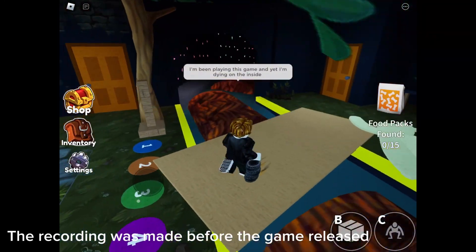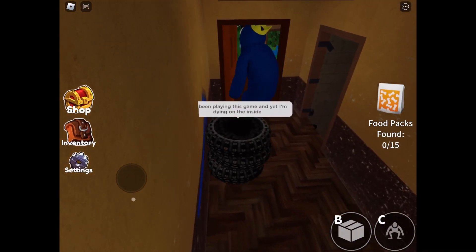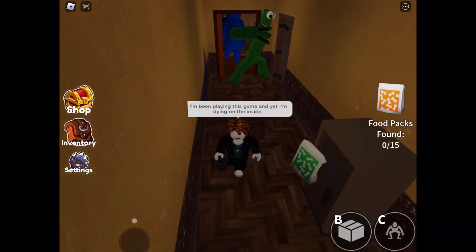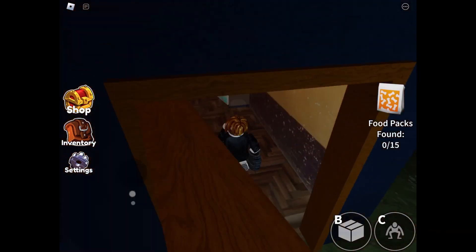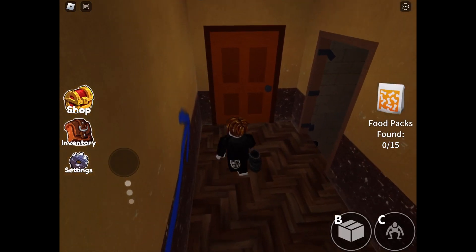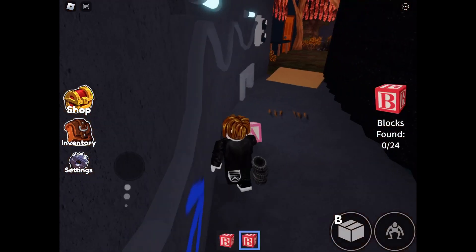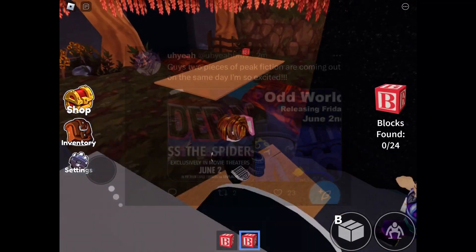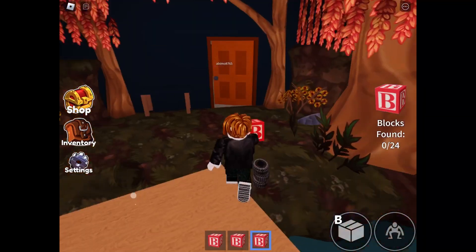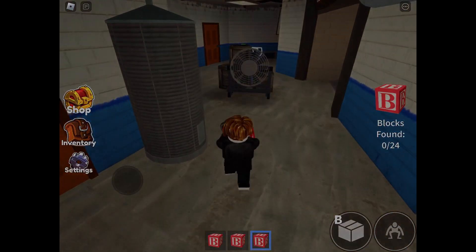By now you have probably heard of Rainbow Friends, which is a game that needs no introduction. However, for whatever reason, they have recently released their second chapter on June 2nd. Why does this game have to release the same day as the Spider-Verse? So today, I'm gonna see if the second chapter is any better, or it's somehow worse.